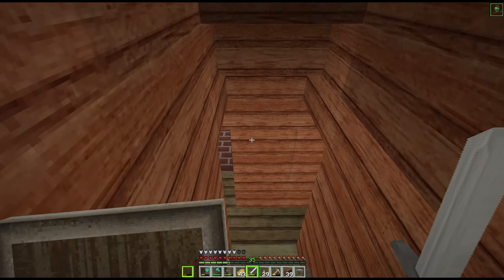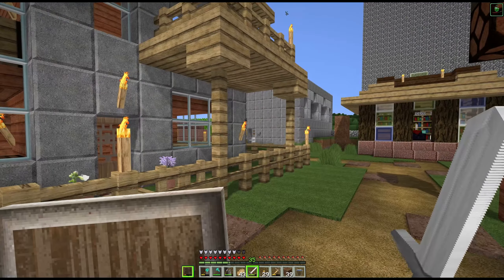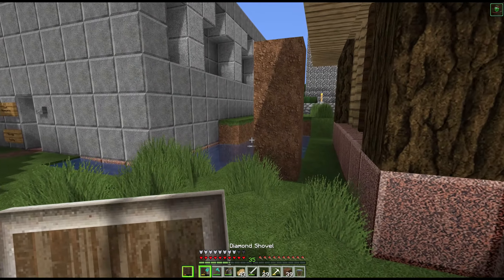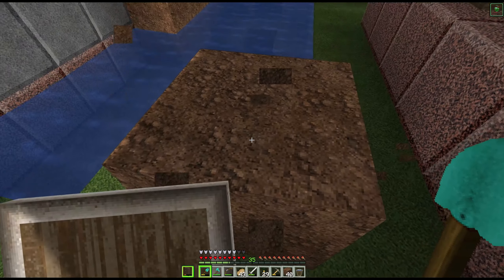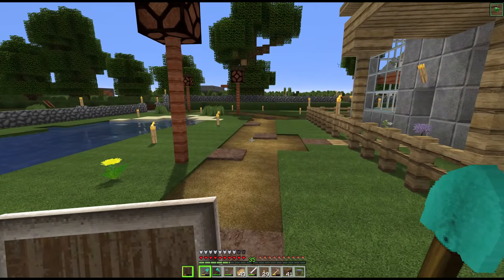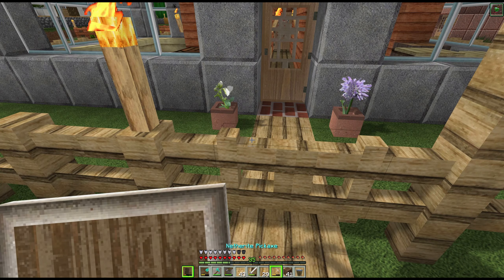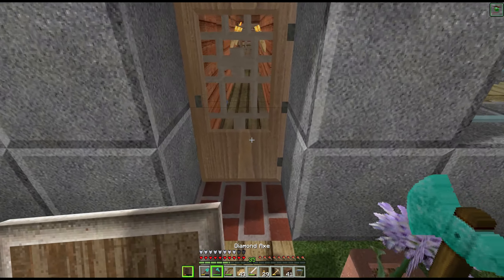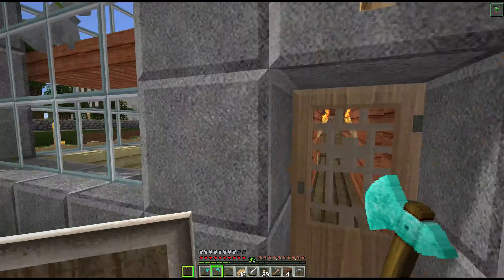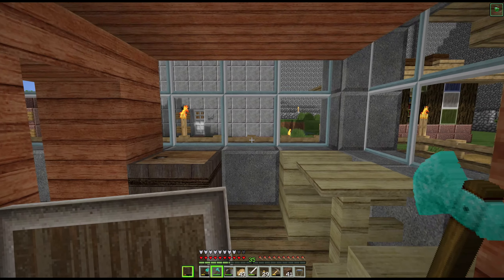Let's give a tour of the house, and then I'll give you a tour of my little base area. Let's go inside first, and then we'll talk about the outside. Craft doors everywhere. So you walk in the front door - honey, I'm home! And then you go to the dining room.